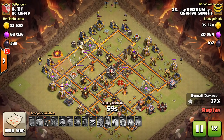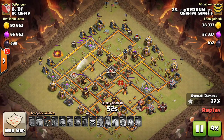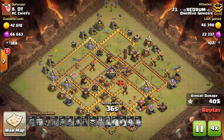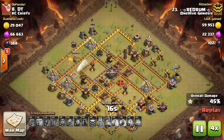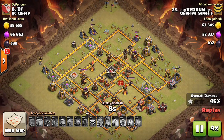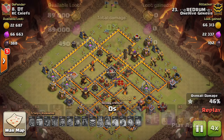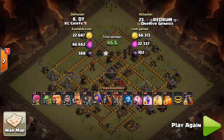He does get the Town Hall taken out, and he tries to get that 50% but doesn't quite make it — though that doesn't really matter much. The Town Hall 10 will definitely get a high percentage two-star even if they fall short, especially with the Town Hall right there for the initial push. The main thing is the base has been scouted.